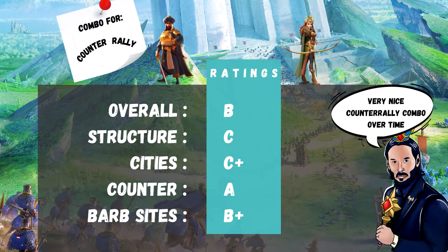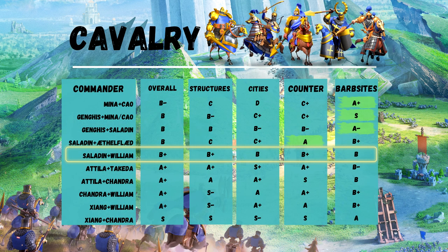Saladin and Edelflaed: excellent as counter-rally because of the skill damage reduction offered by Saladin, making it quite resistant to swarms, and the debuff part offered by Edelflaed. Tier A in the counter-rally category, Tier B overall. Saladin and William work better on the open field, as I discussed in a video a few weeks ago — card up on the top, check it out. B plus for Saladin and William.